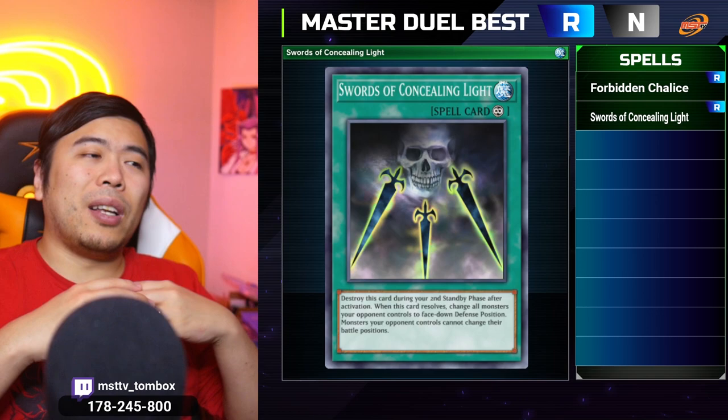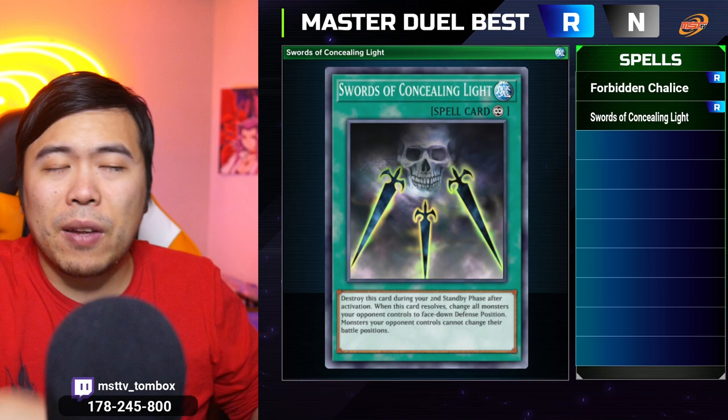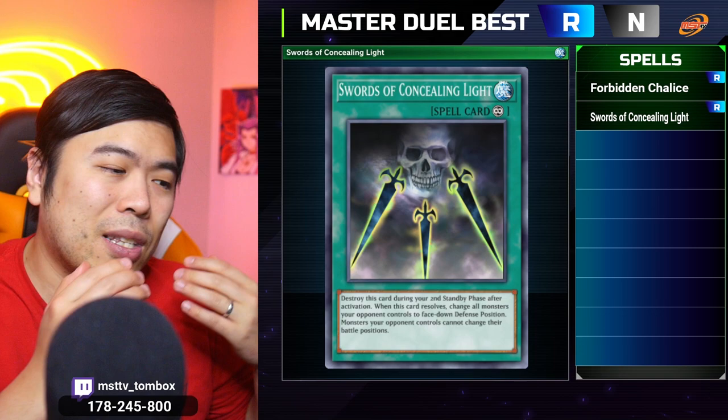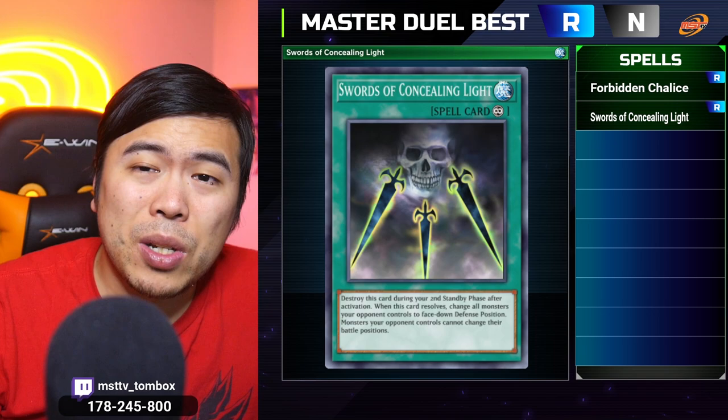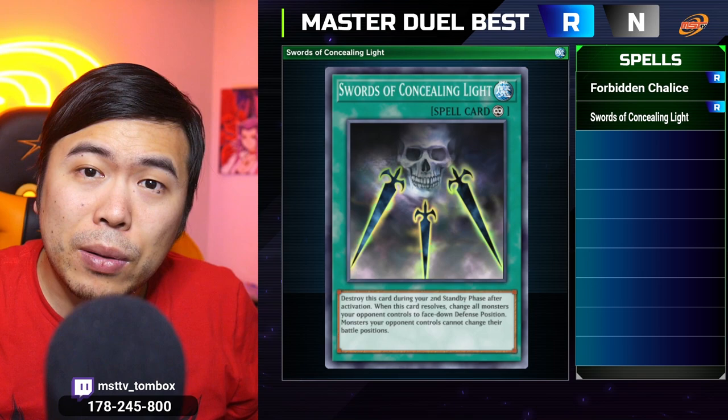Spell number two is Swords of Concealing Light — a mass Book of Moon effect — and this card is also not hard once per turn, which makes it fantastic to break apart the Tri-Brigade board. If they don't have Apex Avian, you can book everything face down and continue your play with zero threats on the field. As long as you can bait an Apex Avian, it's good enough. At the top of the meta, as long as their board is not made up of Link monsters, everything can be flipped face down — negations are gone and you can play through your opponent.